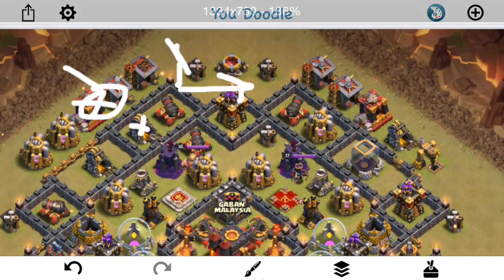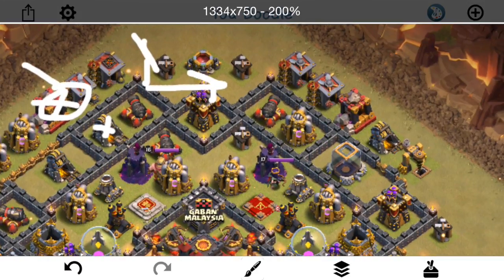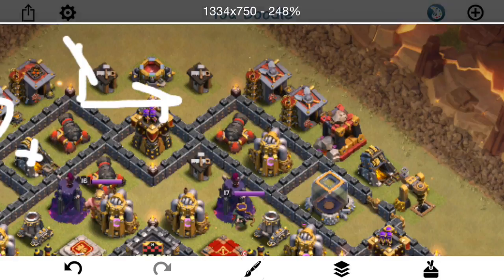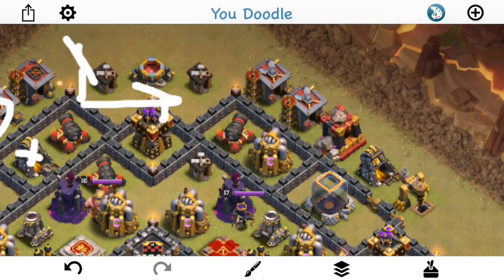The queen's going to head to the right and, if everything goes correctly, take out all four of those point defenses. Then, as soon as the cannon locks on, I'm going to wall break her in right here. I'll have one minion here to take that out and help funnel her into that compartment.